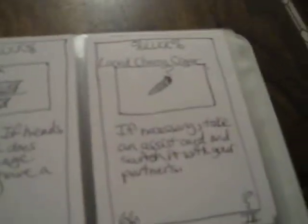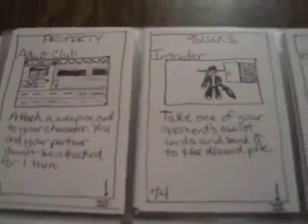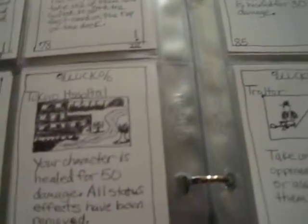Laced Cherry Cigar. These are rare properties. There's the Unknown Airport and Safe House. Tokyo Hospital: characters heal for 50 damage and all status effects are removed. Useful.